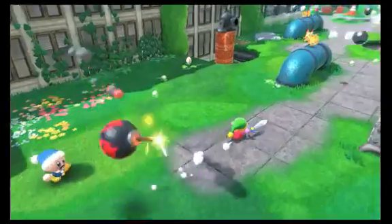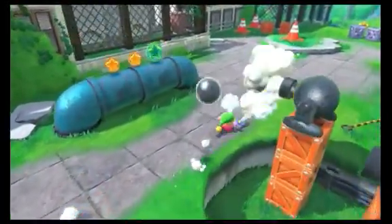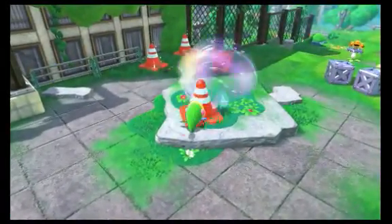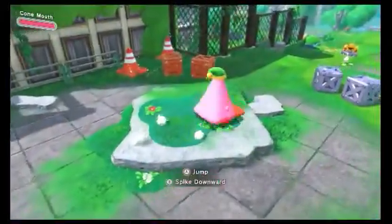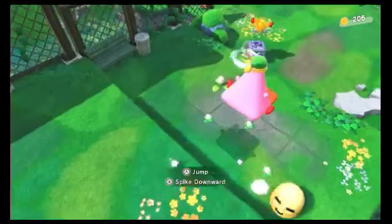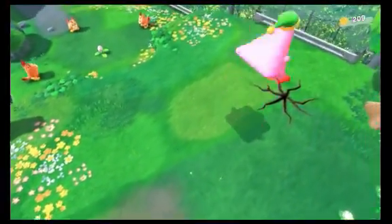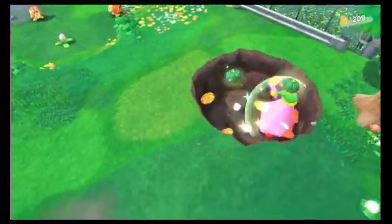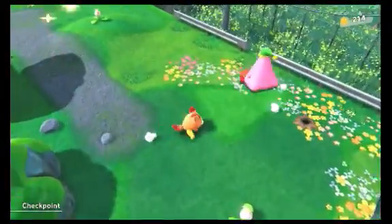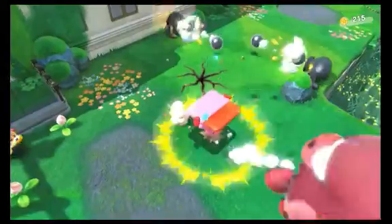Forgotten Land has two difficulty modes: Spring Breeze and Wild Mode. In Wild Mode, the enemies take a little bit longer to defeat and Kirby will also take more damage. I haven't actually tried Spring Breeze because I really wanted a harder Kirby adventure, but I do think it's nice that players have that option. When you're playing on Wild Mode, you also get more coins. Unlike most Kirby games where coins don't really do a whole lot — you get 100 of them and you get an extra life — now there are no lives system. About time.